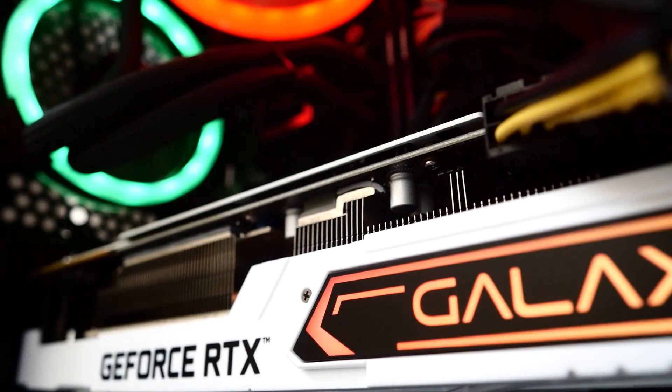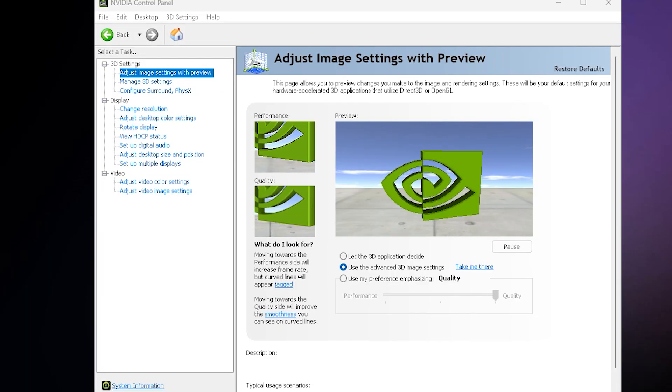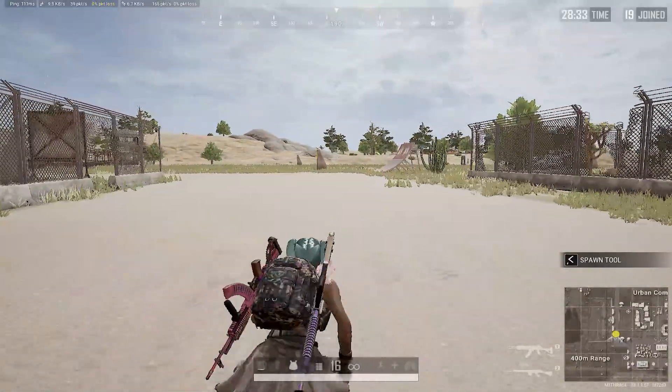Before we wrap up, here are some bonus tweaks to get that extra edge. Update your GPU drivers — always use the latest game-ready drivers. Turn off Windows Game DVR and Xbox Game Bar. Set Windows Power Plan to High Performance. Disable Background Apps while gaming.